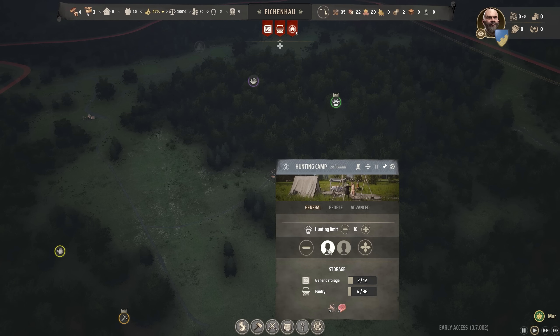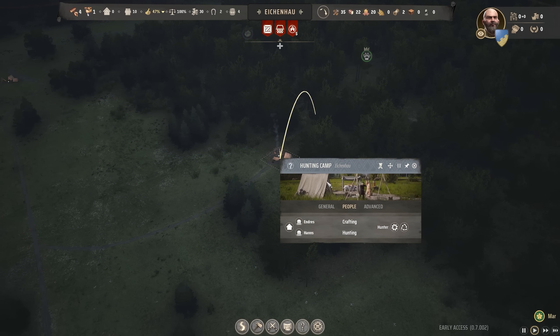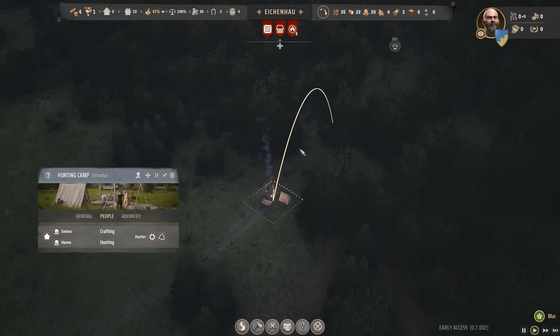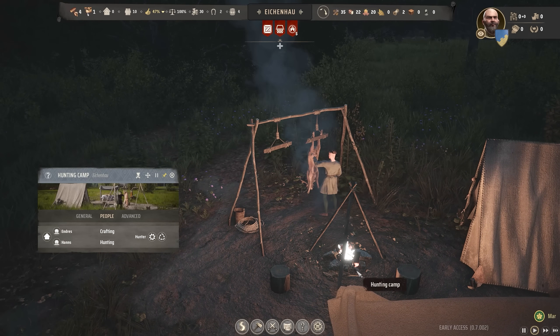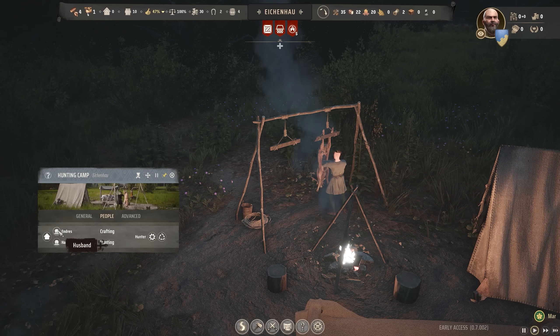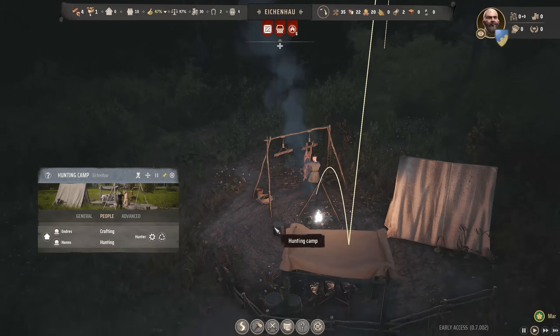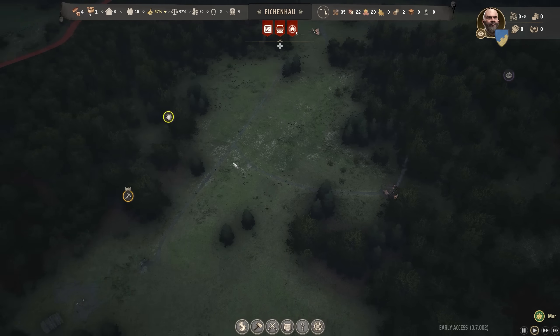If we check on the hunting camp, we've got one family there and they've set a hunting limit to 10, which means we currently have about 40 animals on this deposit and it'll bring it down to 10 before they leave it alone so they can repopulate. Going to the people tab, we can see Andreas and Hans working it. Andreas is skinning the meat himself and Hans is the son heading back up. Andreas is the husband. If you check their household you can see the wife and everything, but we don't have houses yet so we can't check that right now.